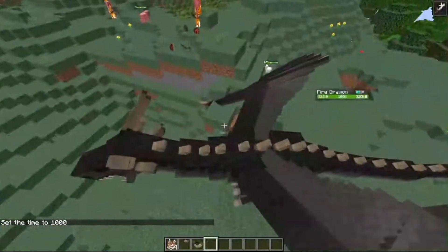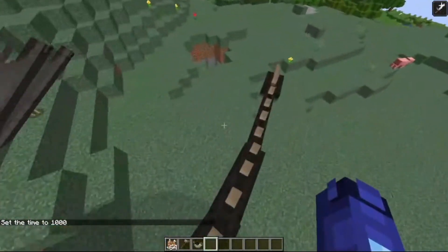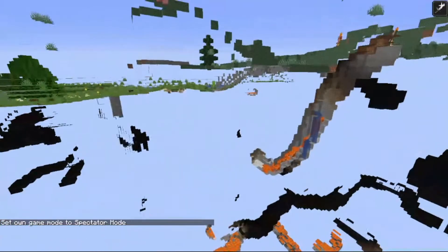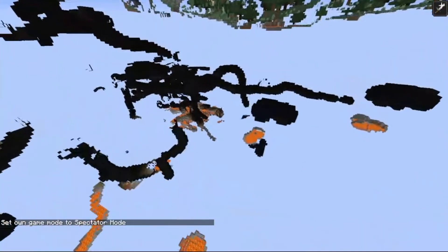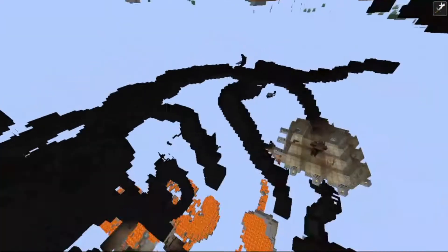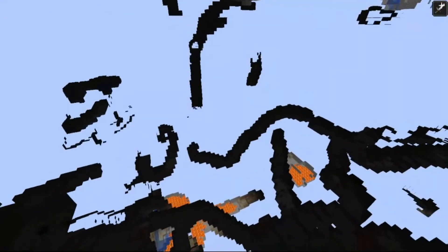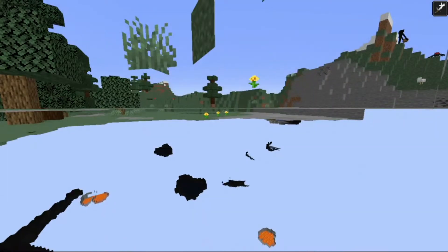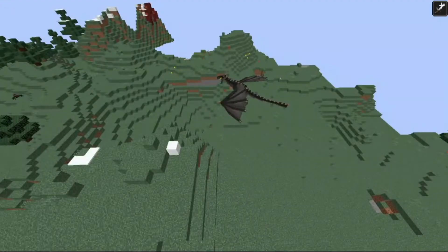Now let me show you how you can tame a Dragon. First, you can either go down into the caves and try to look for a Dragon. If you cannot find a Dragon, just keep looking for it — one day you will find it. Then, make sure it has to be a female. If it is a female, you can hit it with an empty hand. That would allow it to drop its tails and heads, and then you can get an egg.